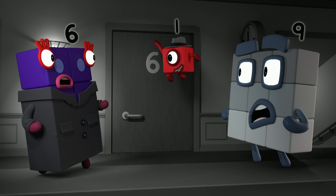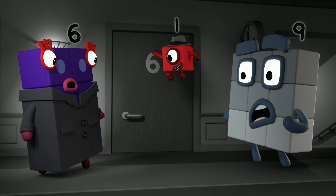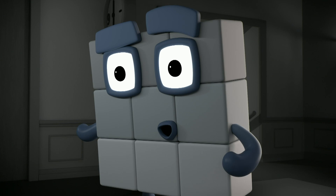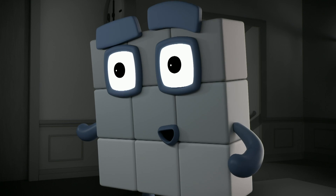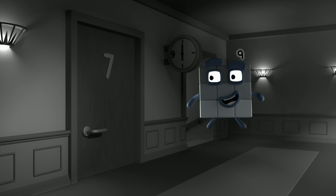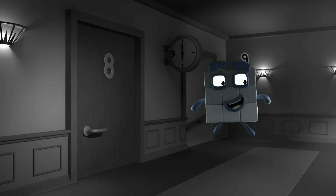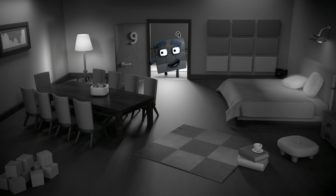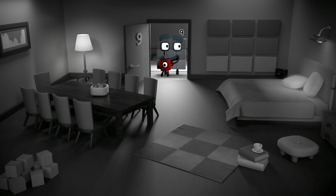It's apartment six. Look! Number six turned upside down looks like a number nine. No one stole your things, Nine — you went into Six's empty apartment. So my things must be... right where I left them! Case closed.